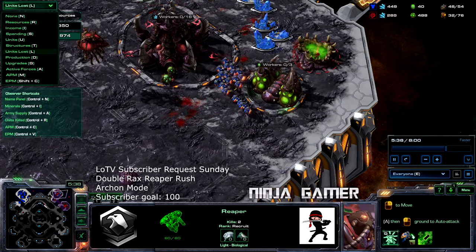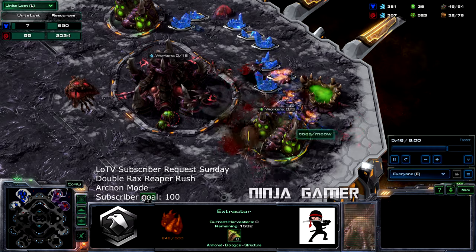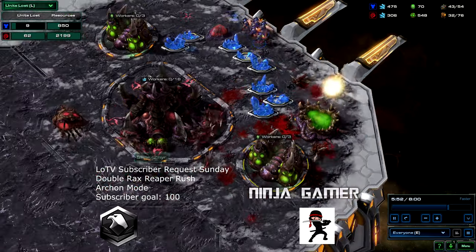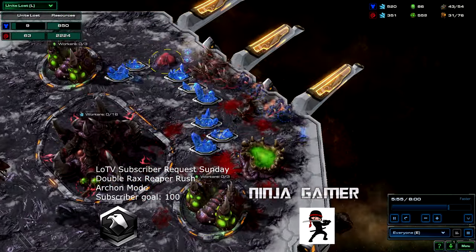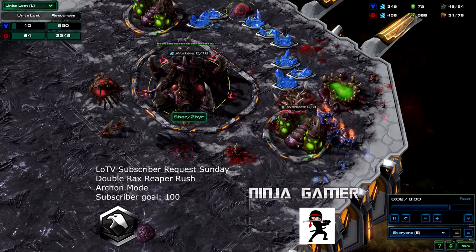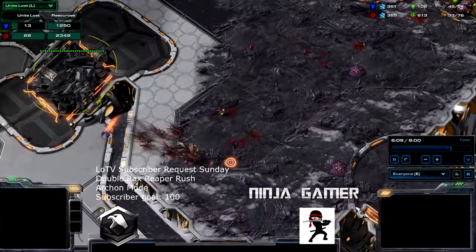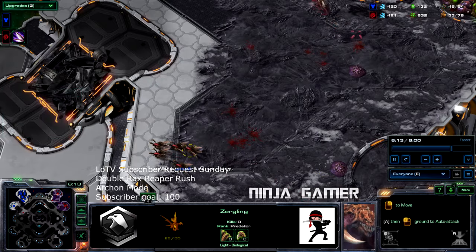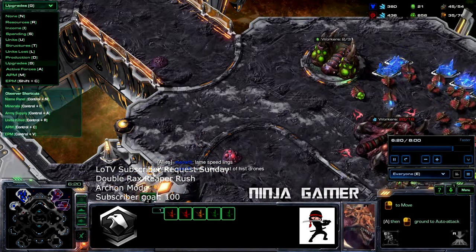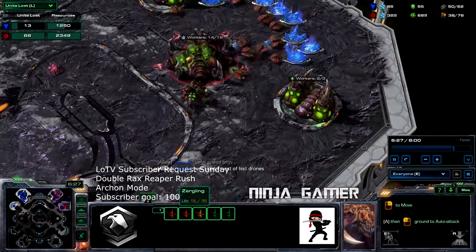I'm curious to know how many worker units we killed but it's not working, sorry about that. He's able to catch us right here — and I think his speed ling upgrade just finished, which is why we were having some trouble dealing with his Zerglings at the end. Overall we've killed 68 units and he lost around 2,300 resources — a pretty good exchange.